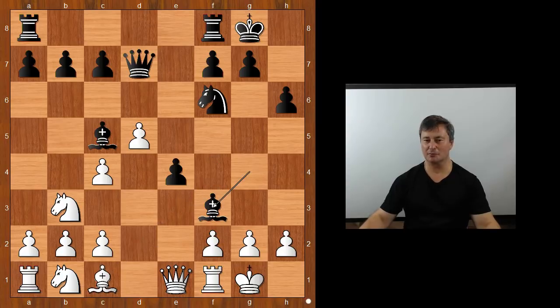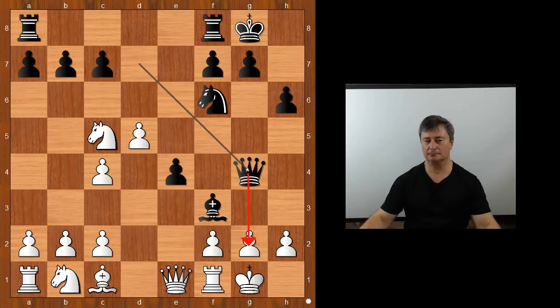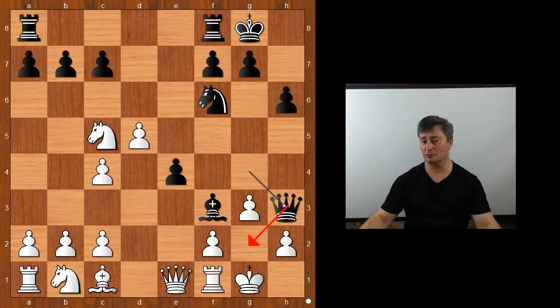Why did white not take the bishop on c5? What happens if knight takes on c5? Let's see — if knight takes on c5, f5, then queen to g4, and after g3, queen to h3, and there is no sensible way to prevent queen to g2 checkmate.